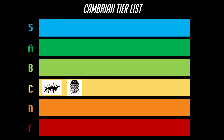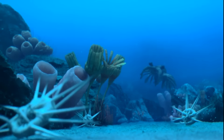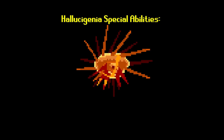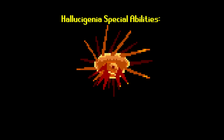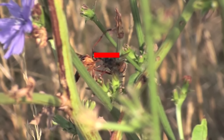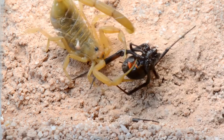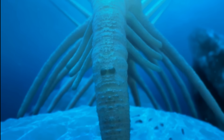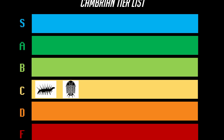Next up on the tier list is Hallucigenia, one of the few builds that wasn't running a tough carapace shell as part of its build. Instead, Hallucigenia players opted for a different type of defense: spikes. Spikes are the perfect defense against tough armored opponents, because focusing all of your force into a single point can often be enough to pierce armor, even when your character is relatively weak otherwise. This is why piercing type weapons dominate the insect meta today — slash and crush type weapons would easily be thwarted by chitin armor, but piercing damage is super effective. Even though this is a great strategy, Hallucigenia wasn't really any sort of threat and could be easily ignored by other players due to its small size and low mobility, so it's only in high C tier.